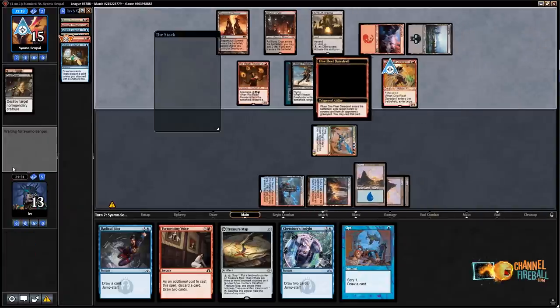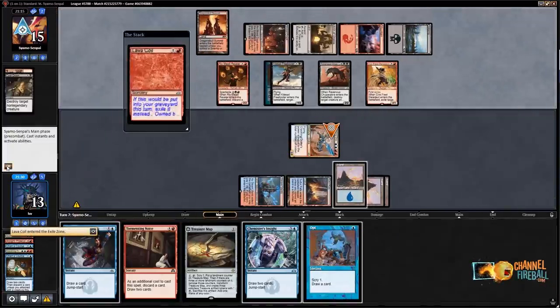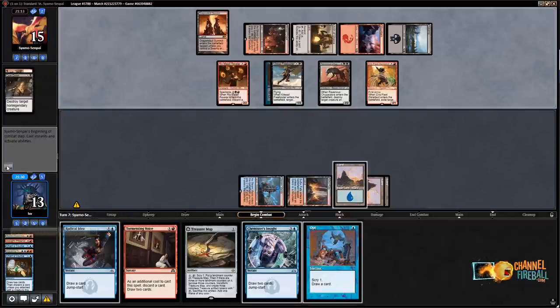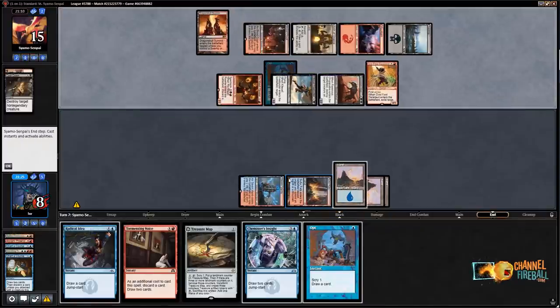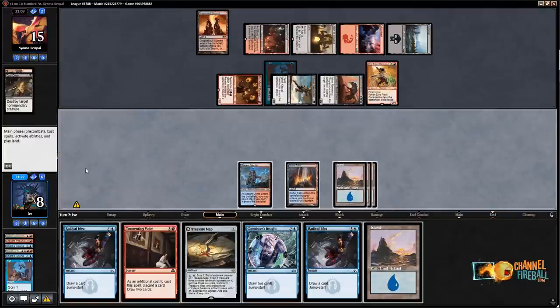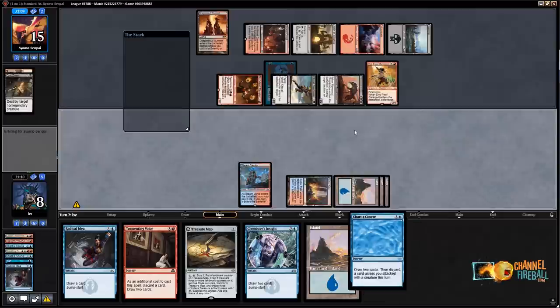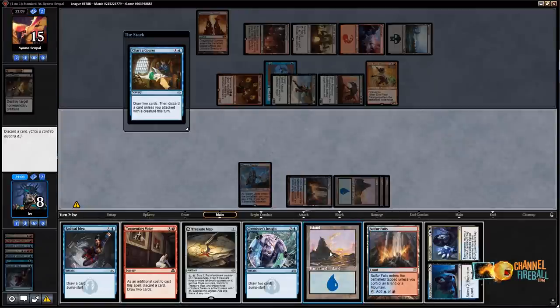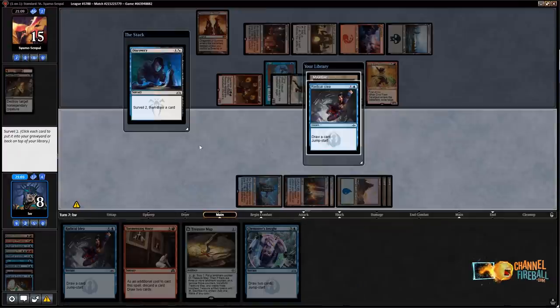I'm actually coming around on wanting Shock in my deck — it's a cheap spell and can take out Treasure Map. It might be a fast enough matchup. I'm going to Opt, put land on the bottom. My goal is to get a Phoenix into play — I need to see as many cards as possible and really need a second Phoenix. Chart of Course helps — didn't get there, discard a land. I'll Discovery Dispersal to try to hit two more Phoenixes.